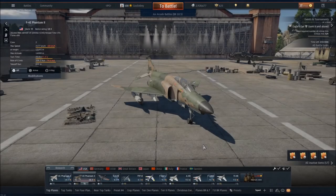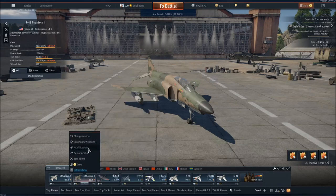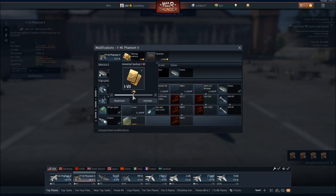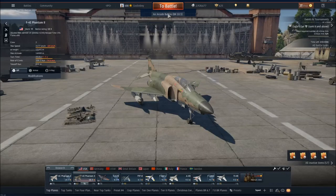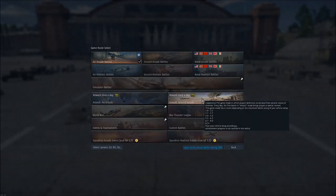To get those backups, it's fairly easy — just go to modifications, and if you have any universal backups, click activate. You can use the slider if you have more than one; if you only have one, there will be no slider — just click activate. Keep in mind it will not ask you to confirm; once you click activate it will immediately turn into a backup for that specific vehicle. There are no take-backs. You can earn these by going to the Assault Air Arcade and Assault Ground Arcade modes.